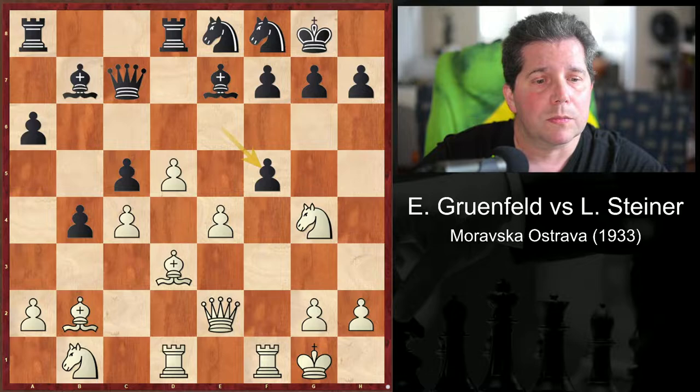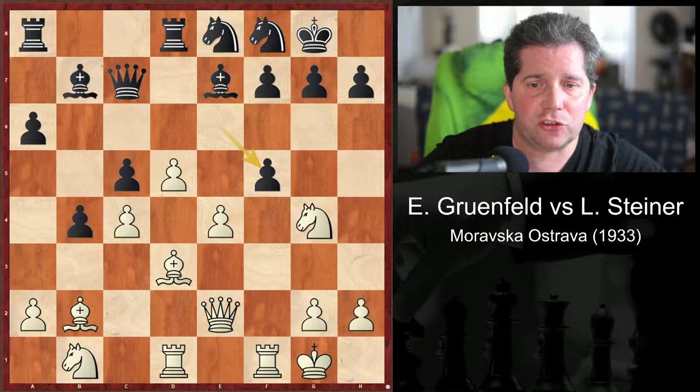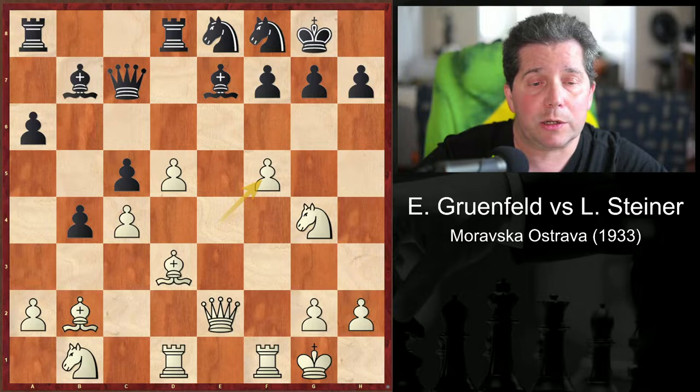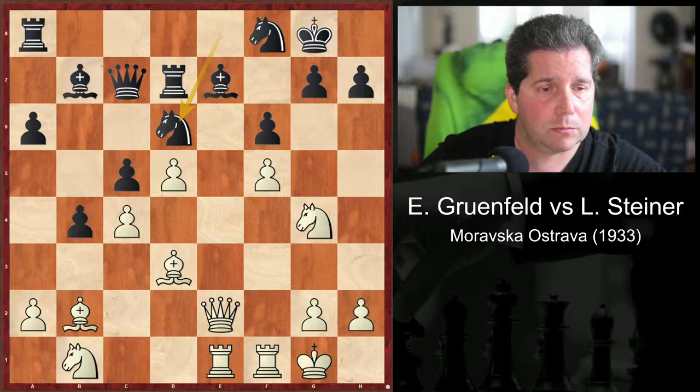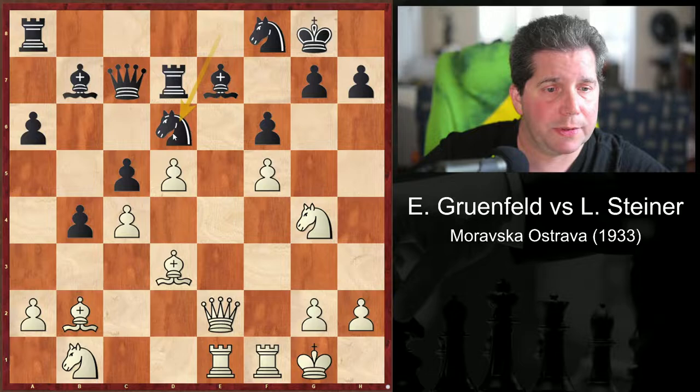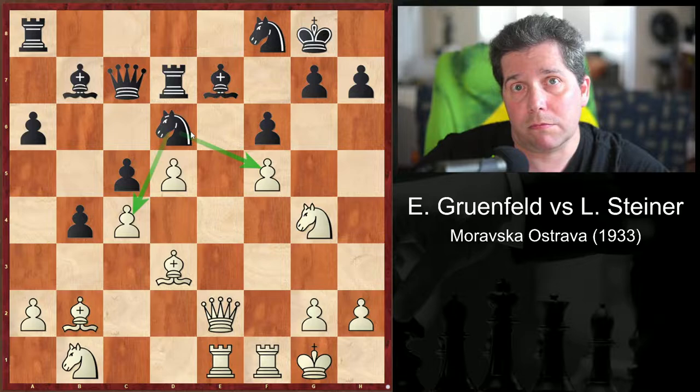Rook takes f5. Pakman points out that this is actually stronger than e takes f5, whereupon Black would reply f6, rook de1, rook d7 — with the idea of knight d6. Obviously a beautiful blockading square for the knight. As far as blockading pieces are concerned, it doesn't get any better than the knight.